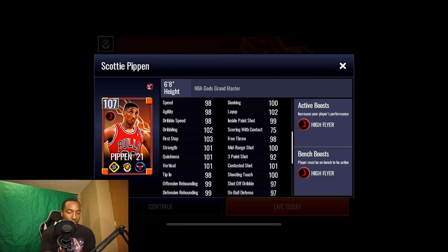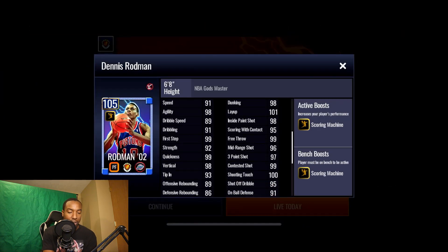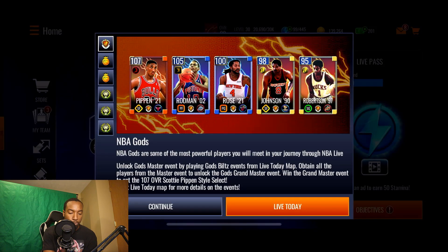So this Scotty Pippen has 100 dunk, 102 layup, 99 inside paint shot, 100 mid-range, 98 speed, 98 agility, 98 dribble speed, 102 dribbling, 103 first step, 101 strength, 101 quickness, and 101 vertical — he looks pretty solid. We also got a 105 overall Dennis Rodman.